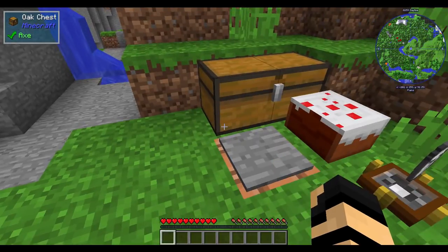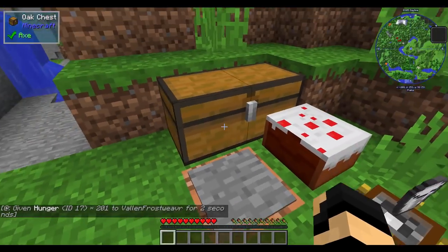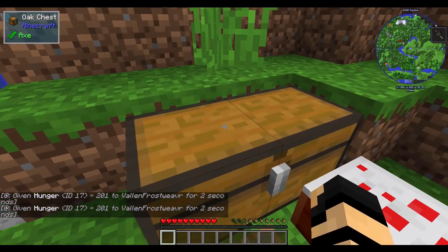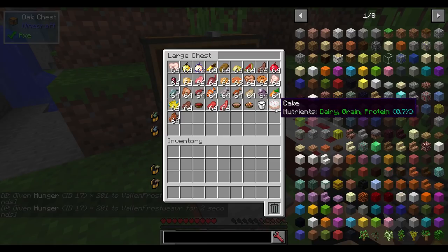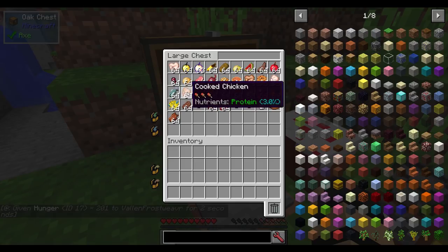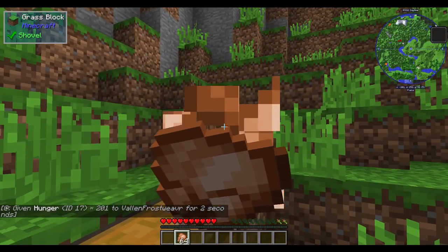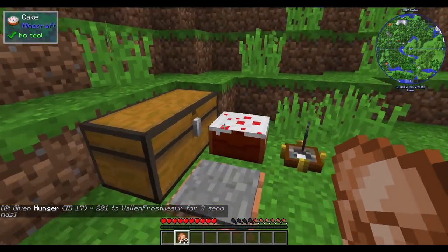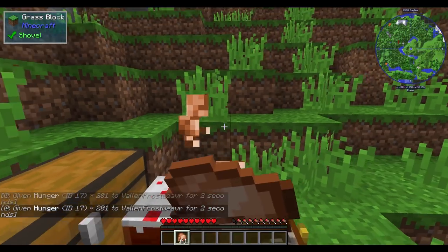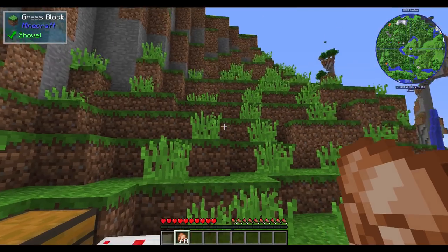I have set up a command block that gives a hunger value, so I step on it and get hunger 2 for a few seconds. Let's grab a bunch of cooked chicken and eat this while standing on it. You'll see that my value for protein has gone up several fold — protein is up 45%.